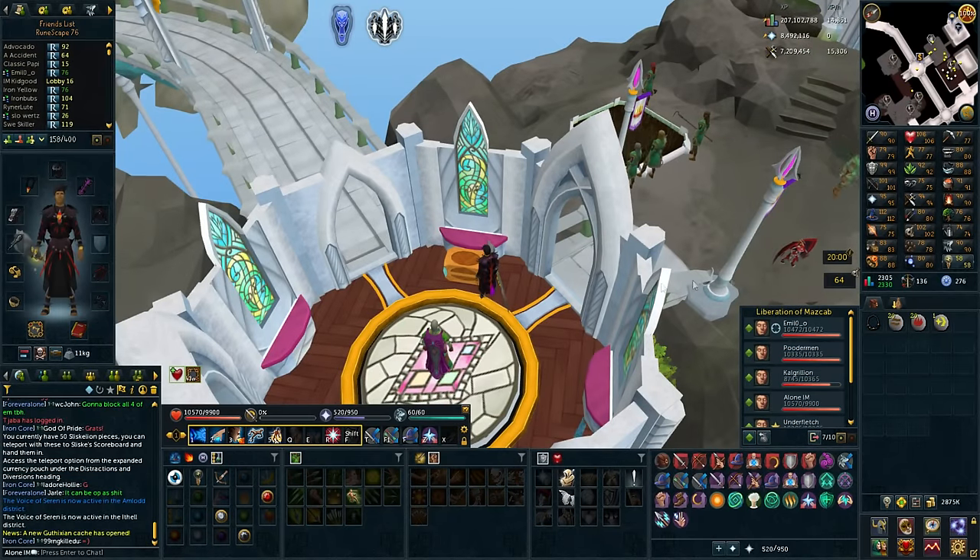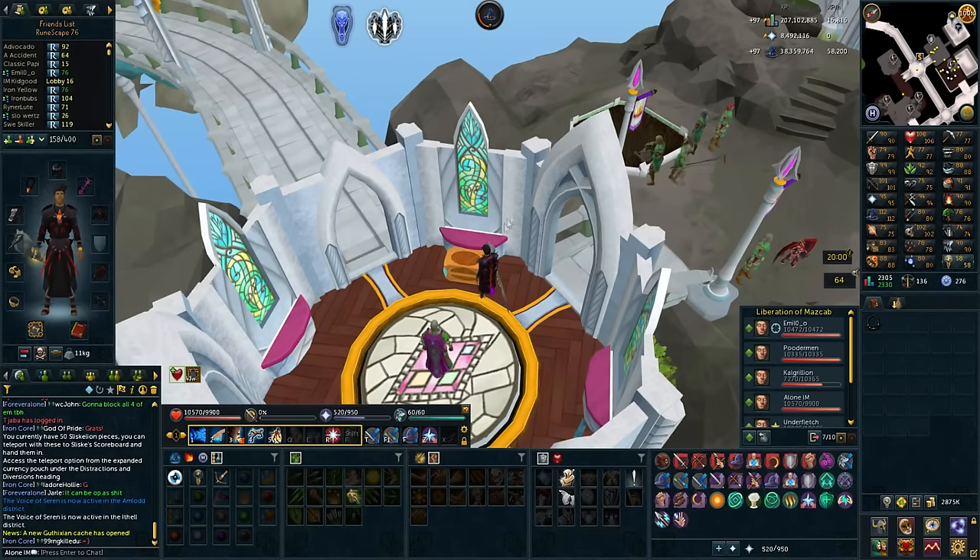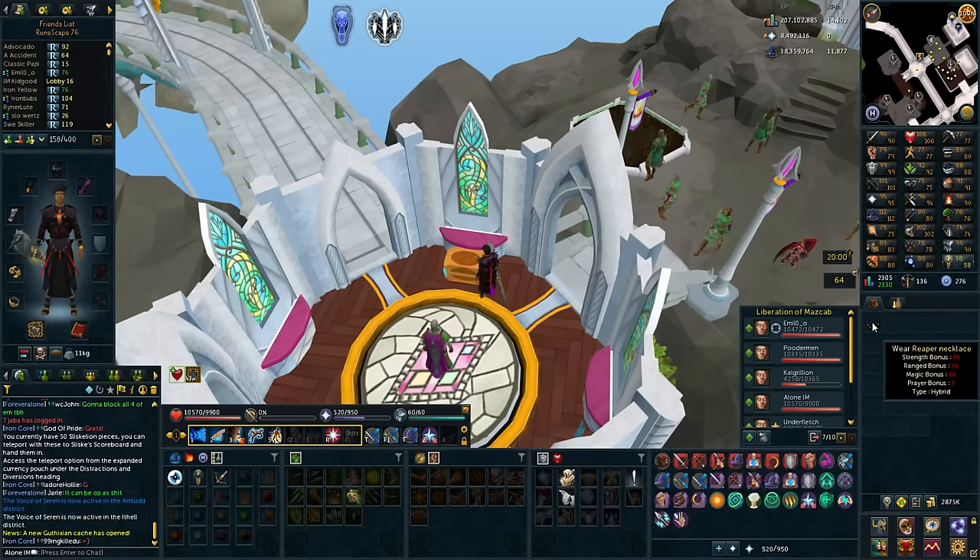We're now going to make the Reaper necklace. I went and bought the Hydrix and I made the Hydrix necklace. Let's enchant it and get that Reaper necklace - with how much experience? 97 experience. That's cheap of you, Jagex. It has worse stats than my Amulet of Souls, but what it does is stack up accuracy, and accuracy on Araxor is very good - especially when I have my Sun Spear, which doesn't have the best accuracy. I'm going to try it out on Araxor, and if it's not as good as the Amulet of Souls, I'll just go back to that.